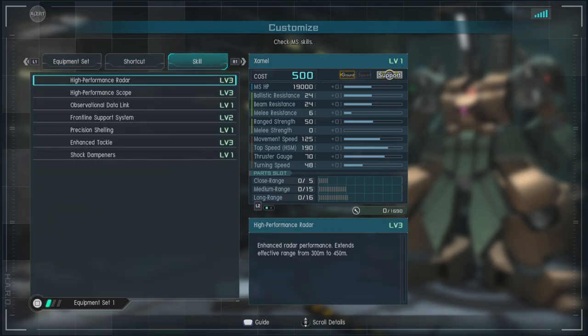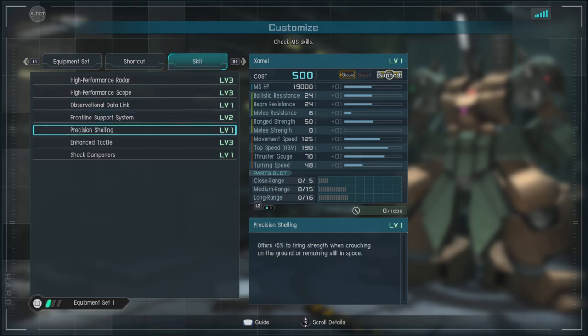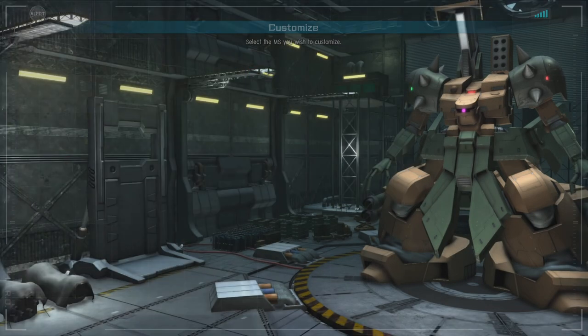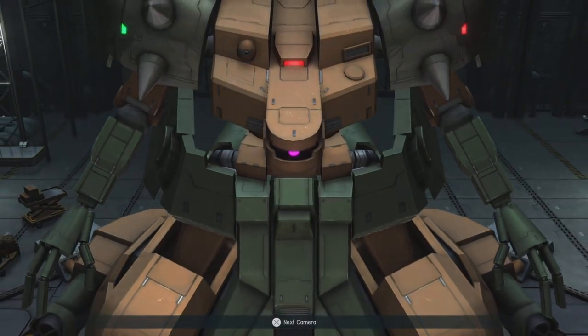For skills we have high performance radar level 3, high performance scope level 3, observational data link, front line support system level 2, precision shelling, enhanced tackle level 3 — so it can do some pretty decent damage if you tackle someone — and shock dampeners. Not a bad loadout.